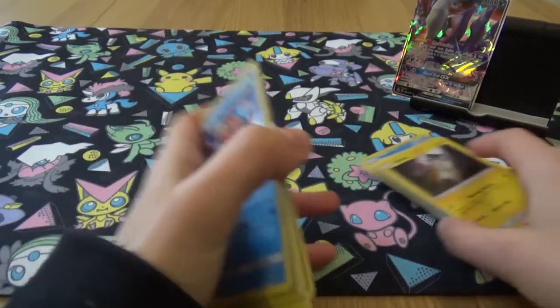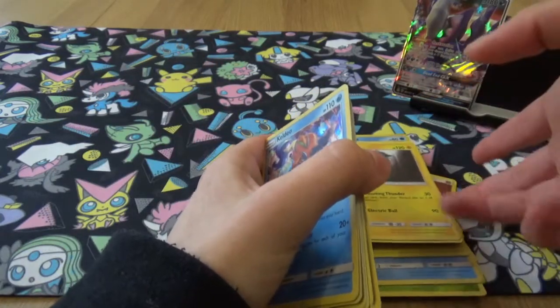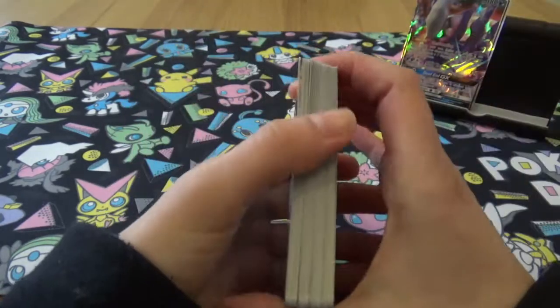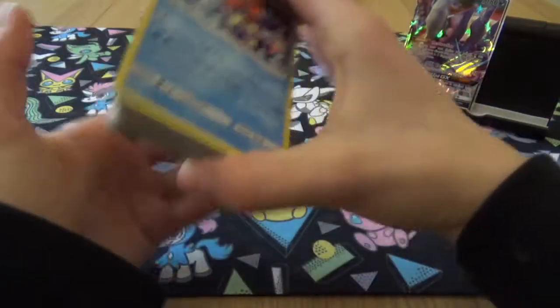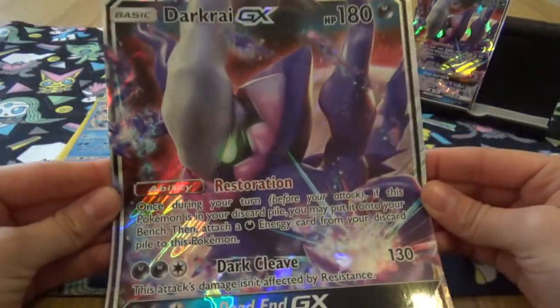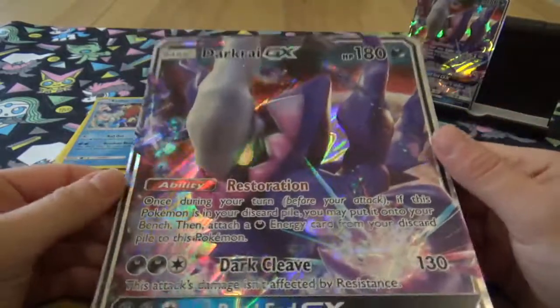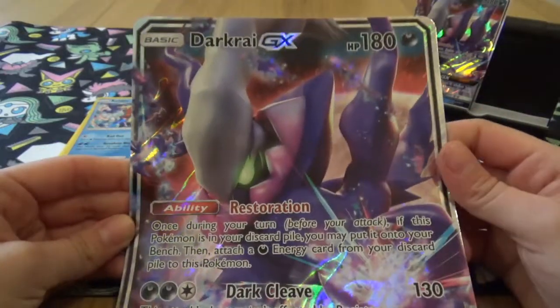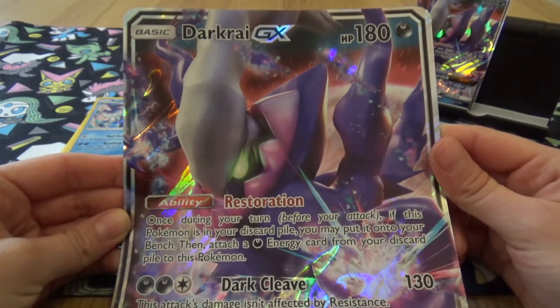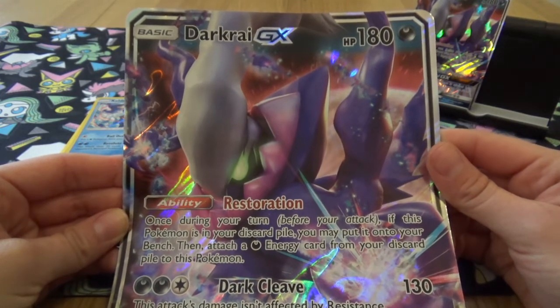That's so disappointing because these boxes aren't cheap. Oh well, hopefully I can get something good on TCG online with the codes — typically it'll probably be something I need in my physical collection. But yeah, this is the Shiny Darkrai GX box. Let me know in the comments down below if you'll be picking it up and if you've got any good pulls from it. I will see you guys next time.